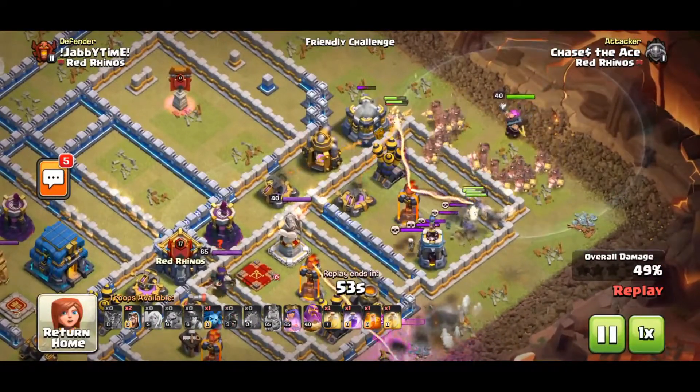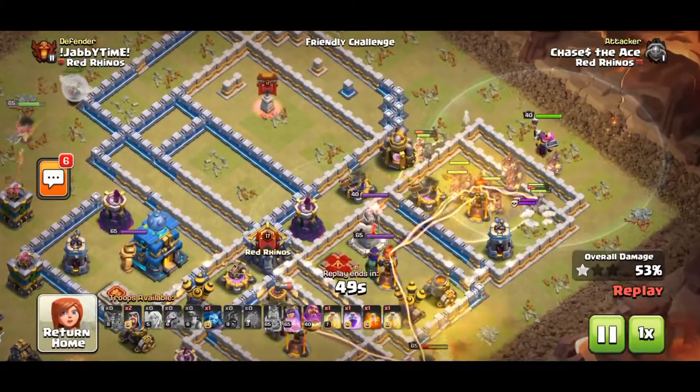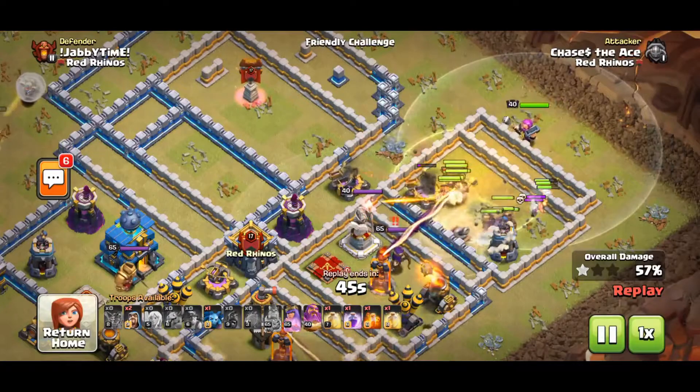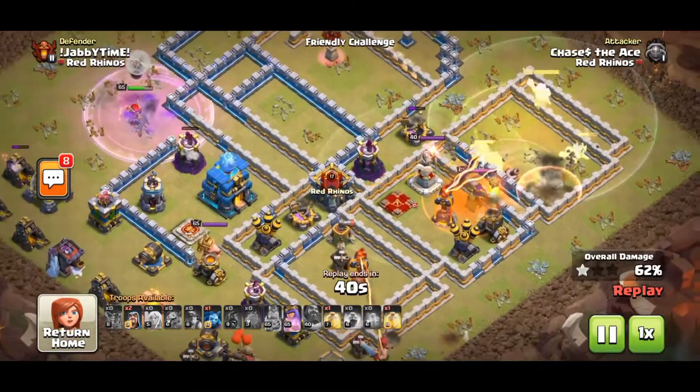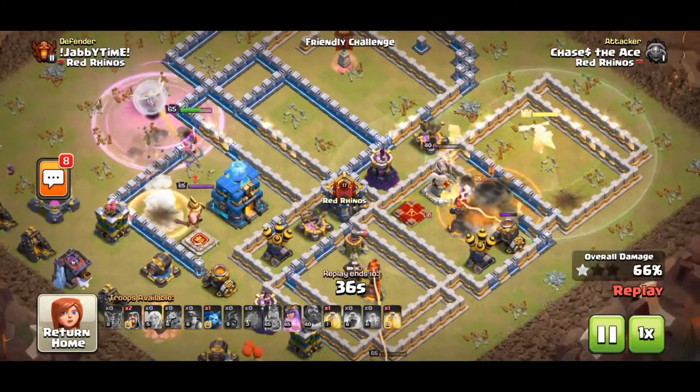Those are for the Scatter Shots and Single Infernos. I used a Rage for the Blimp and saved 2 for the Queen since she was only walking along the outside and not in too much danger. I used more Hogs and Miners for this one because there were mainly defenses along the path I had just created.